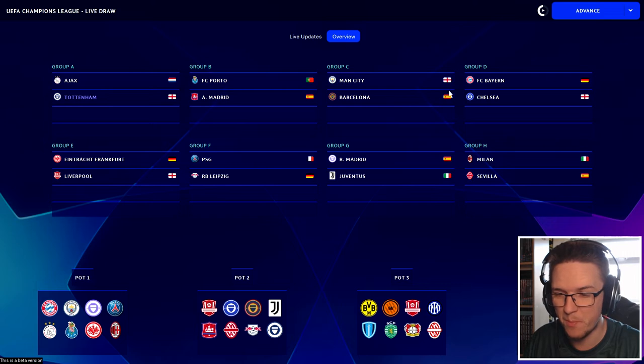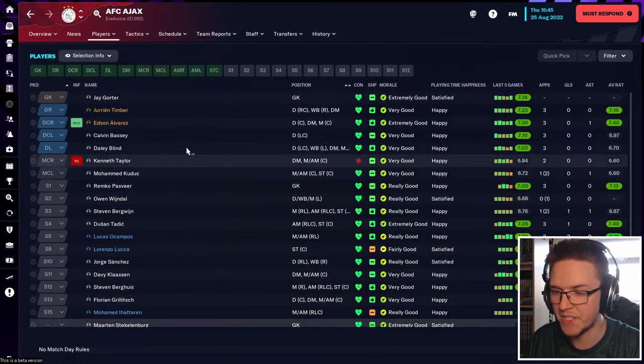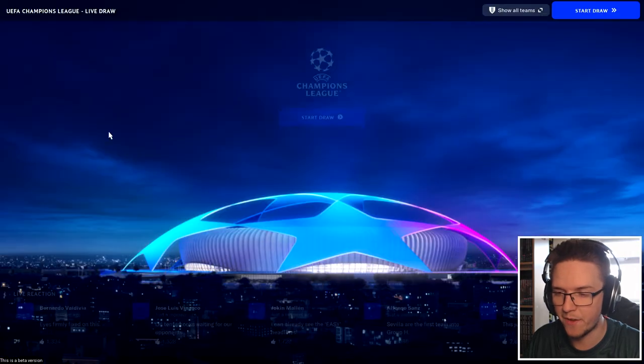Let's draw the rest of the second pot now that's been confirmed. Man City get Barcelona, Bayern get Chelsea. There are some big ties in here, so I think we've done quite well to get Ajax. We could have got Bayern, we could have got PSG. Ajax are no pushovers but they've lost Erik ten Hag to Man United and they've lost a lot of players as well. So it could be something we can get a result in.